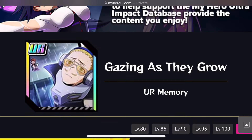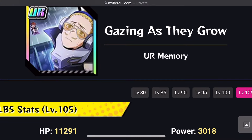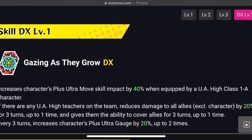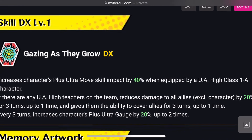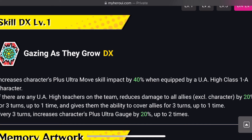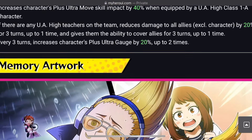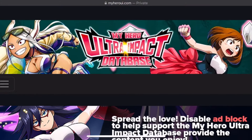Now let's take a look at the support memories coming with this Toga. The first one is 'Gazing as They Grow' — actually this is the support memory releasing for Club Festival, coming out tomorrow. Increases character's Plus Ultra skill impact by 40% when equipped by a UA High Class 1A character. If there are any UA High teachers on the team, reduces damage to all allies excluding the character by 20% for 3 turns up to 1 time, gives them the ability to cover allies for 3 turns, and every 3 turns increases character's Plus Ultra gauge by 20% up to 2 times. Overall for a defensive character this is okay. I like the art — they cooked with this one.